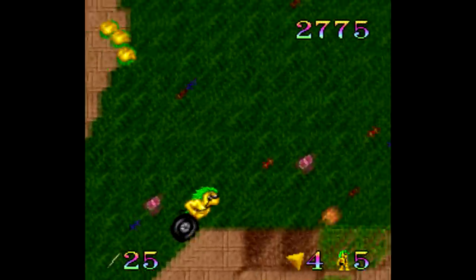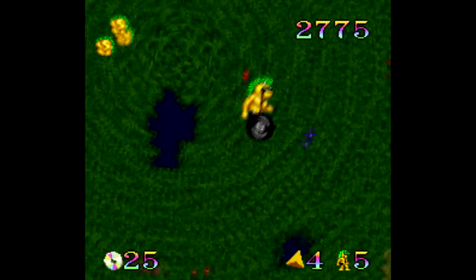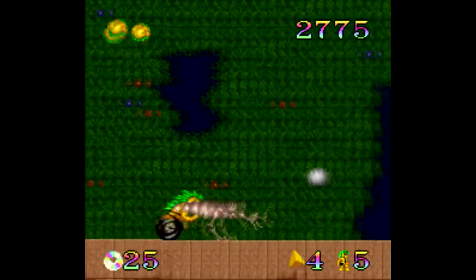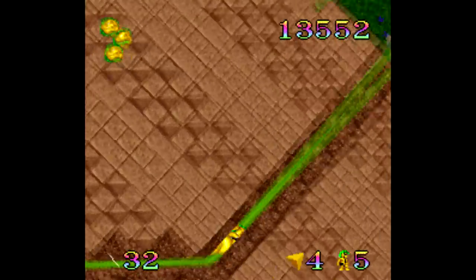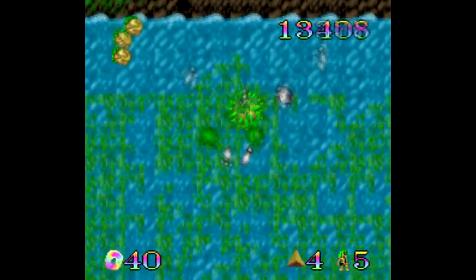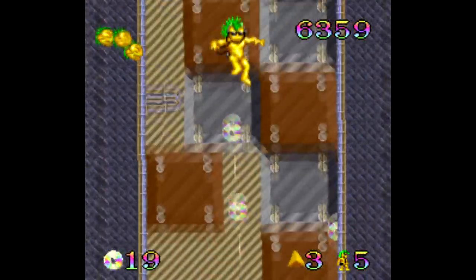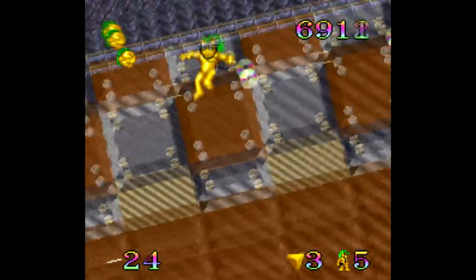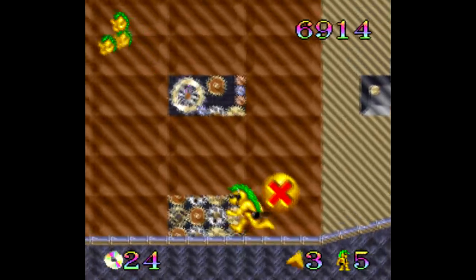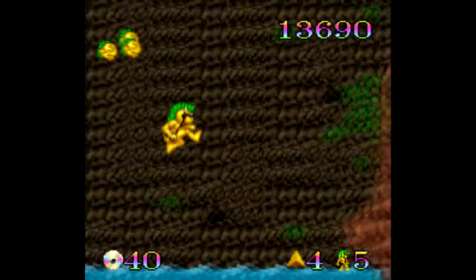Mohawk and Headphone Jack isn't totally without merit though. The soundtrack is pretty good, and the sprite animation is well done - like when you die, you just kind of fall apart. Some of the levels work in some interesting ideas, like these pipes that zip you around, or these water sections. The levels are huge and force you to explore every pixel for any kind of hidden area, or in some cases even to find the exit when it appears. And there is a password system here as well.